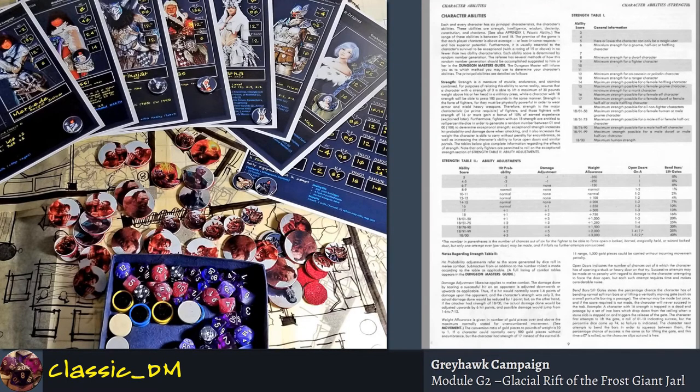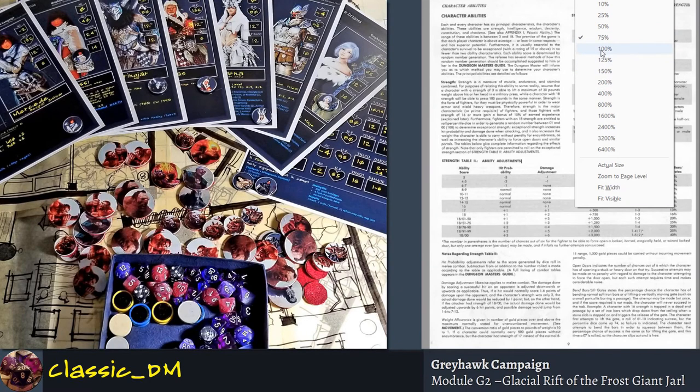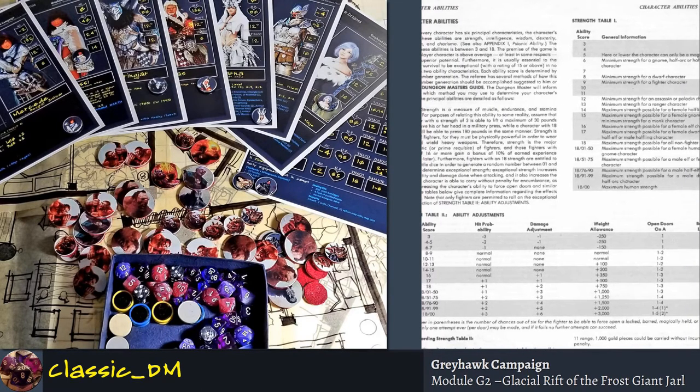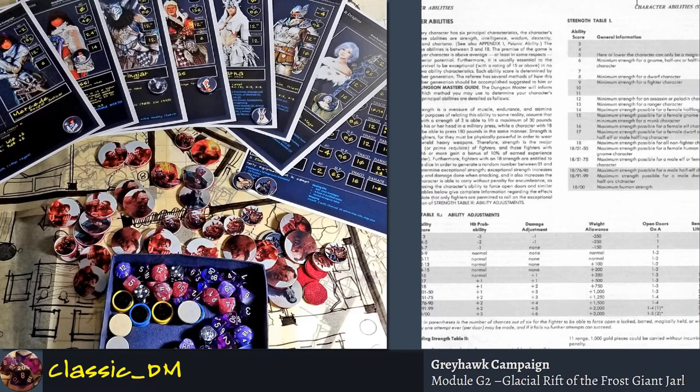Let's pop in a little closer. When you roll the strength table, they have a little description that tells you how much that strength represents — like the maximum strength possible for a female gnome character. Those things don't really make that much of a difference when you're playing, but when you're rolling a character you want to make sure they have the right statistics.